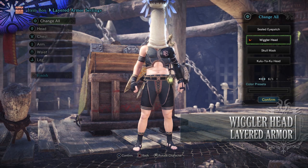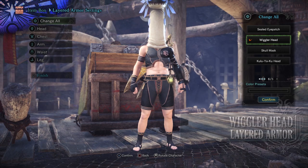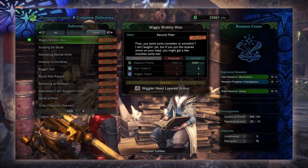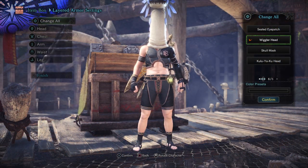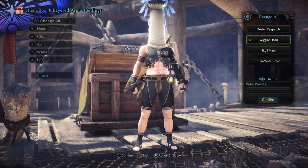Next is the Wiggler Head Armor, turning your head into a Wiggler. It's from the delivery quest known as Wiggly Wobbly Woo. All you need for this are Research Points, Faux Tickets 2 again and Wiggler Tickets. Wiggler Tickets are found from the event quest known as Wiggler Me This.